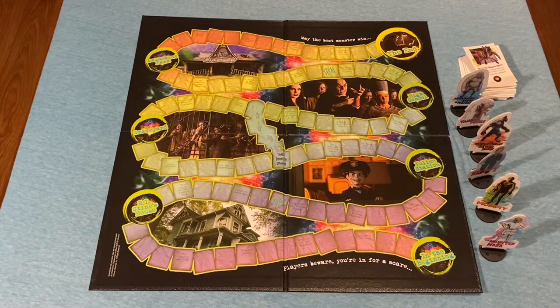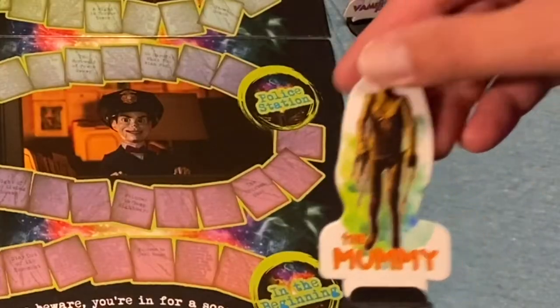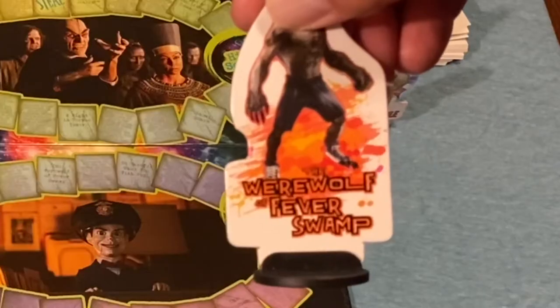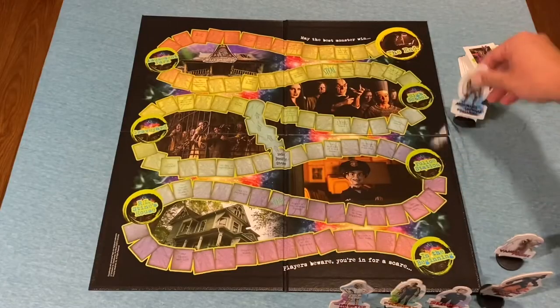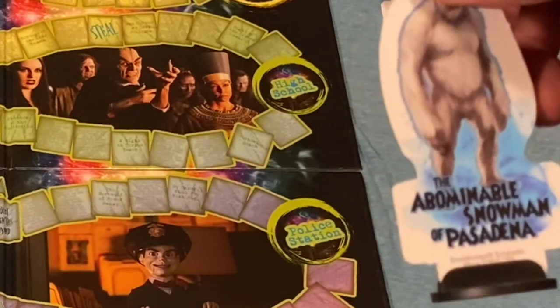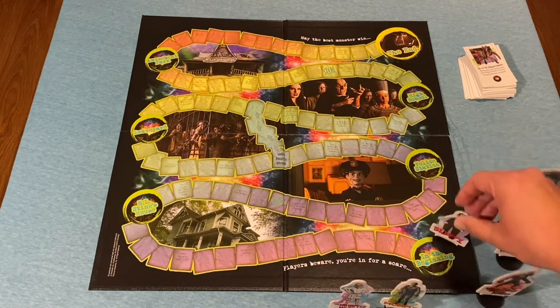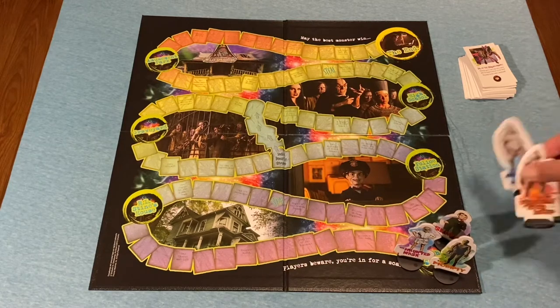It's a race across town to make sure you capture the typewriter and can never be trapped between the pages of a book. As part of the setup, all players can choose a monster character, put it on the standee, and place it on the start space. We have the Haunted Mask, the Mummy, Slappy, the Werewolf of Fever Swamp, Vampire Poodle, and the Abominable Snowman of Pasadena. We're going to play a three-player game with Slappy, the Haunted Mask, and the Mummy, returning the unused standees to the box.